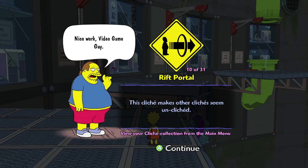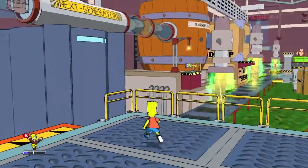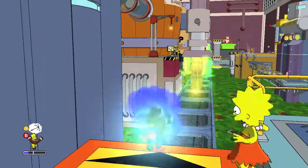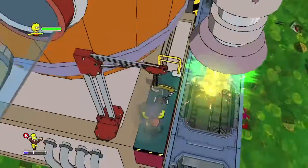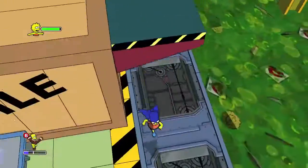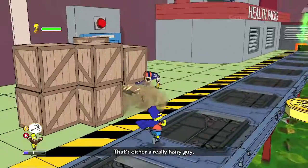It is your first video game cliche called the Rift Portal. After that, you're going to make your way to this room with the conveyor belt and the acid right here. You're going to have to use Bart's new grappling hook powers to grapple over here, and you should get your first collectible. Pretty sure that one's unmissable since you need to hit the switch to turn off the stuff anyway.